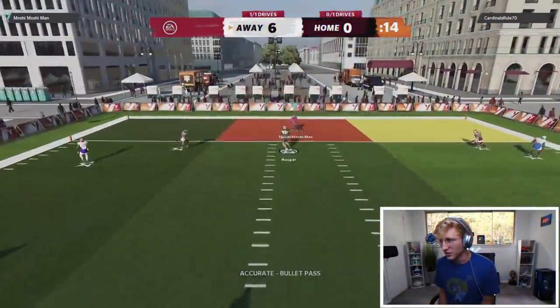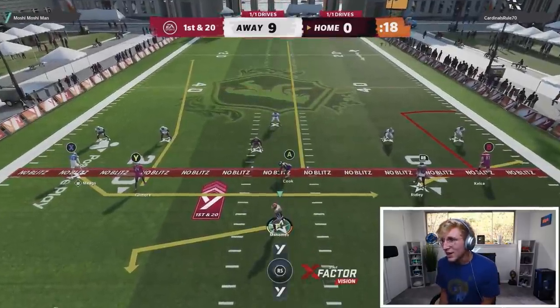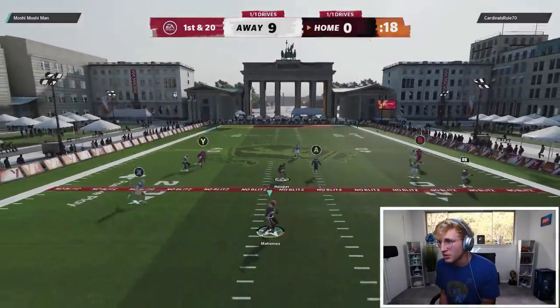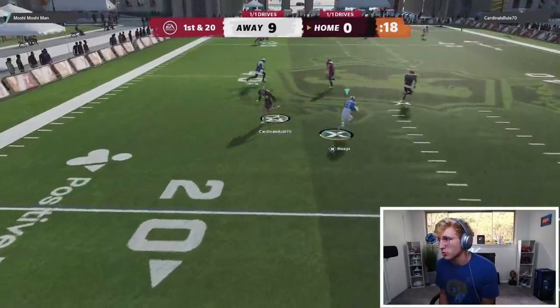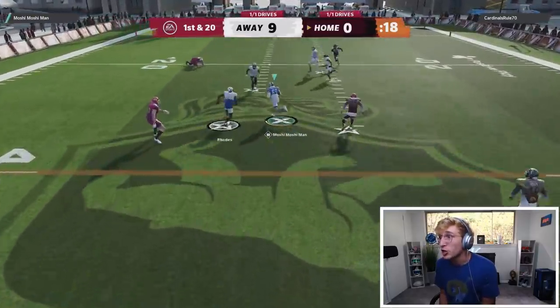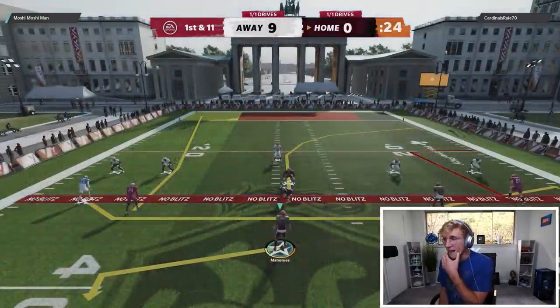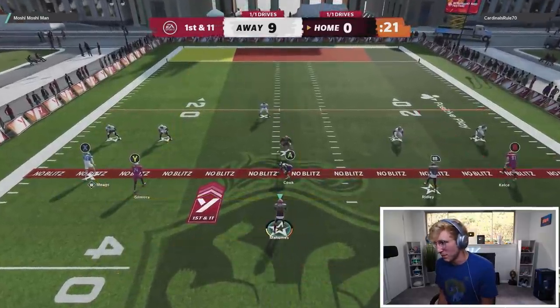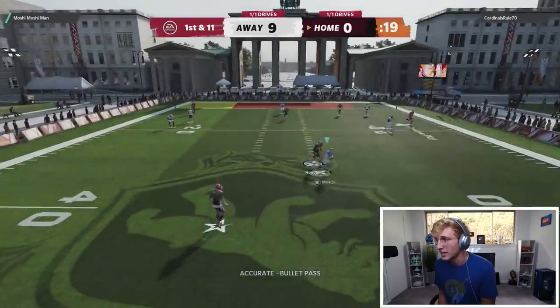Oh, you only get one drive in this. I gotta throw a multi-pass TD. This is easy — where are you gonna go? He went right at my face, I'm such an idiot. This is a tough one to win but we can do it. Let's see if I can get a toss into Papa Meeks coming underneath. I could probably just take off or throw to Mahomes. We're just gonna take off — sweep under, sweep. Let's go! Fast Cat is so good. First and eleven — he probably knows I'm gonna do that but I'm just gonna do it again, nothing he can do about it.